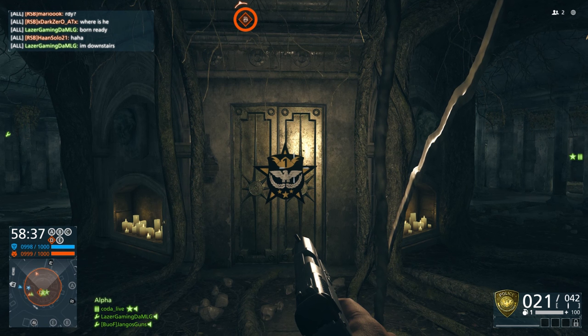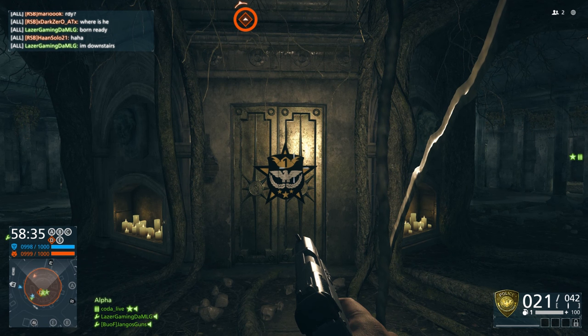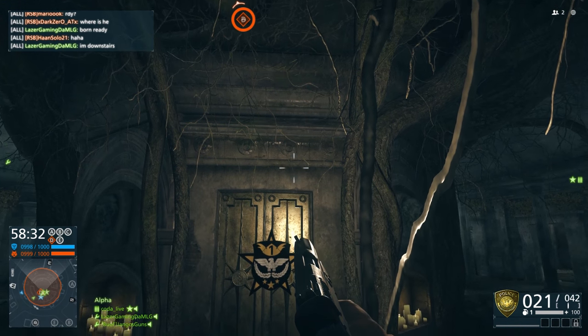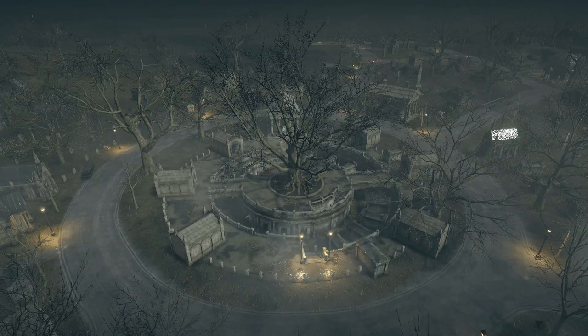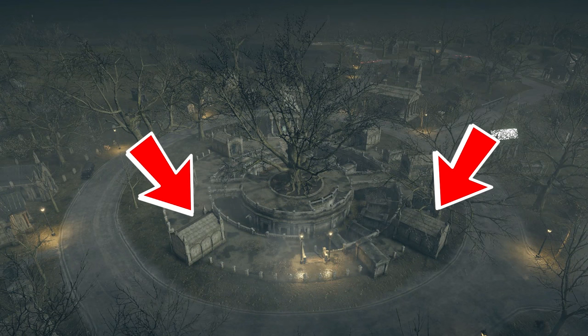So basically, on Cemetery there are four different spots around Objective D, and each sort of building — it's like a tomb — has one symbol from the previous DLCs.